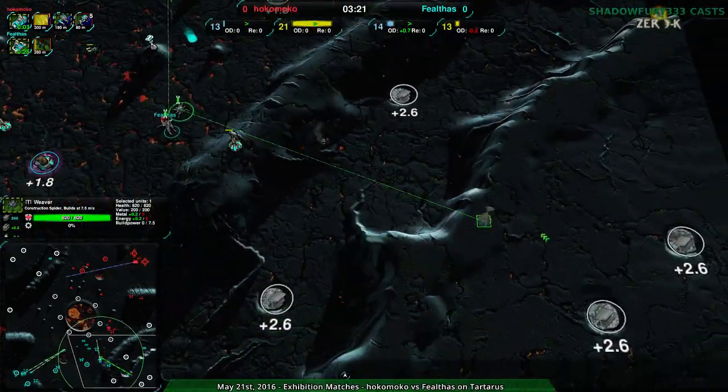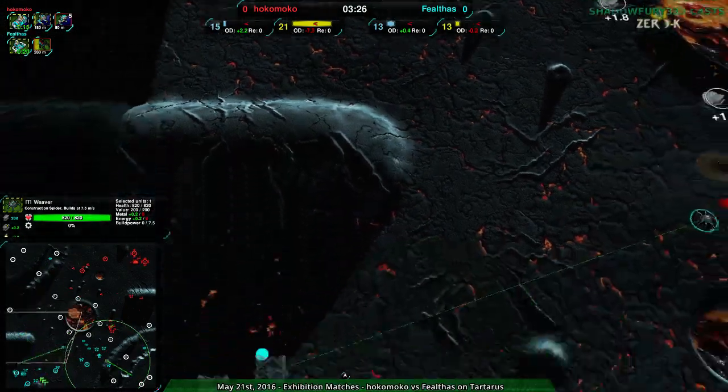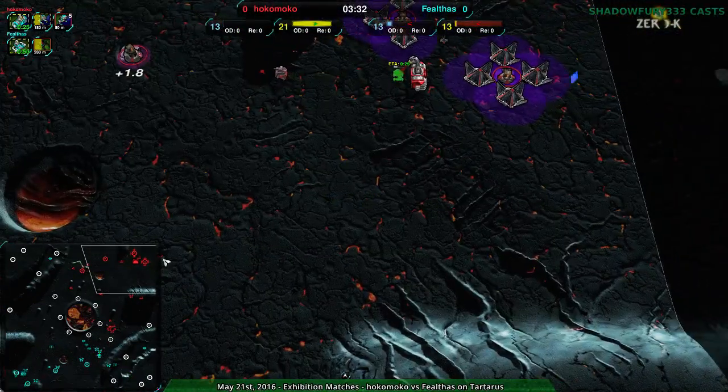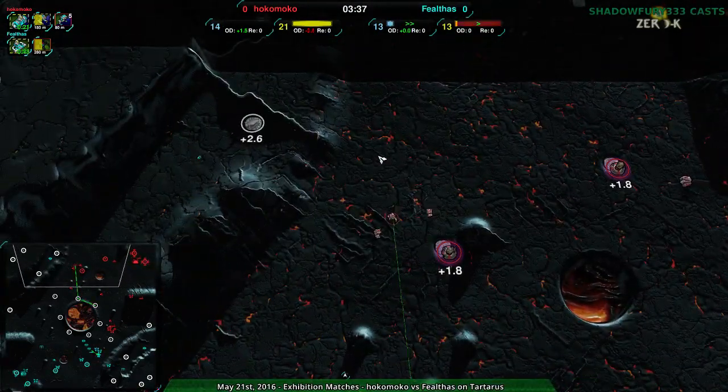Felthas has a freeze shot to get to the northeast, not the northwest though — they can if they'd like, but they aren't going for it yet. They do have a Weaver and could go for it whenever they want. But Hokomoko, however, is much healthier energy-wise, so their army's getting a little bit larger as a result.